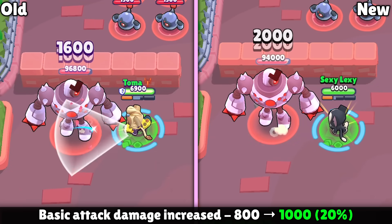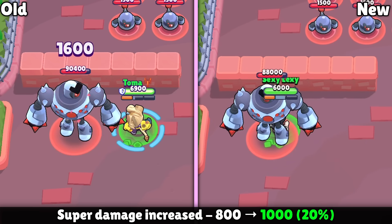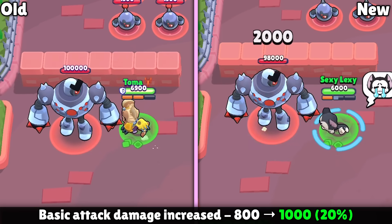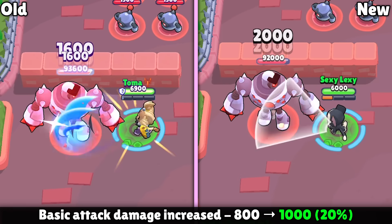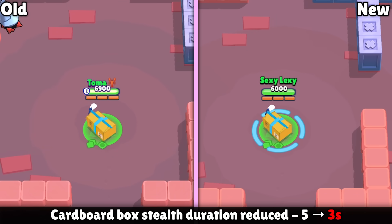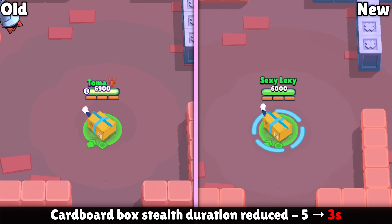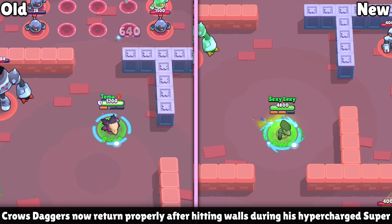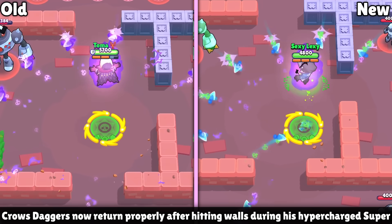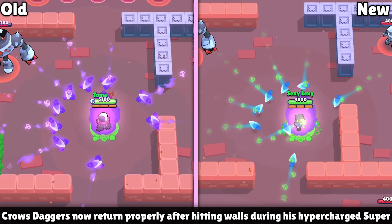Kit is getting a couple of buffs but also a nerf. His basic attack is being buffed, and his super damage is seeing the same treatment. On the downside, his Cardboard Box gadget stealth duration is being decreased from five seconds down to three seconds — so you're going to do more damage but you won't be nearly as sneaky. They're also fixing an issue Crow had where his daggers in hypercharge form wouldn't return to him correctly if they hit a wall — now they will.